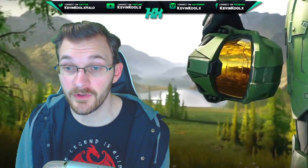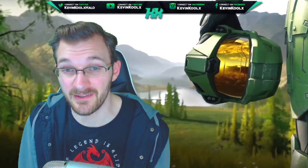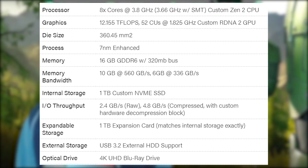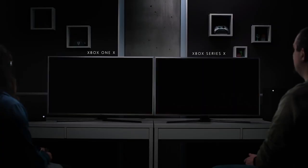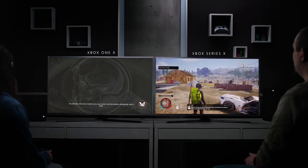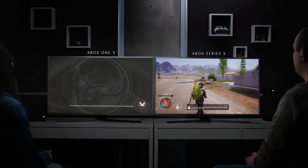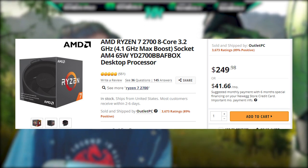The big heavy lifter for computing processing is obviously the CPU, and it looks to be a pretty beefy one — eight cores of processing power clocked at 3.8 gigahertz. Gigahertz determines how fast a CPU can process information, and more cores means more horsepower. Think of it like a car engine: the cores are your horsepower and the gigahertz is how efficiently you use your fuel. This is honestly comparable to a Ryzen 7 2700, which is clocked at 3.2 gigahertz with a max boost of 4.1 gigahertz.